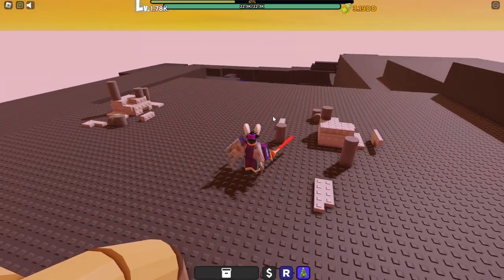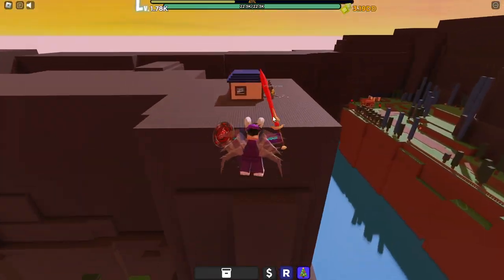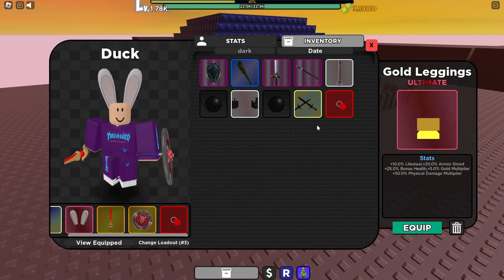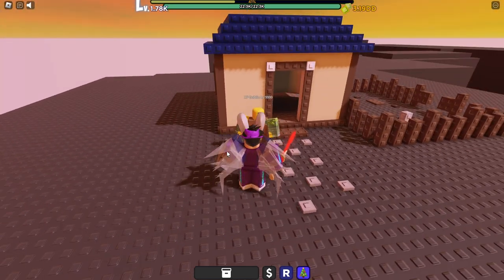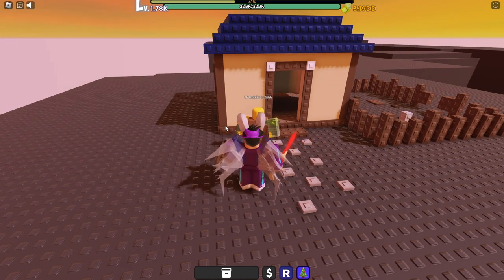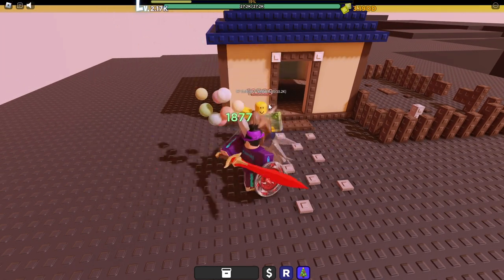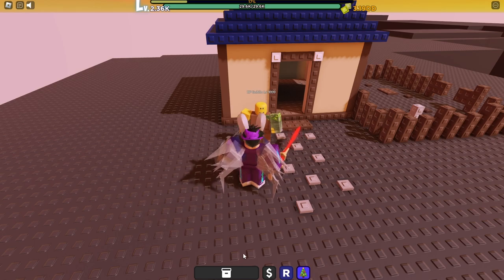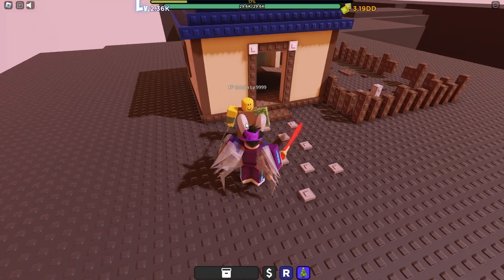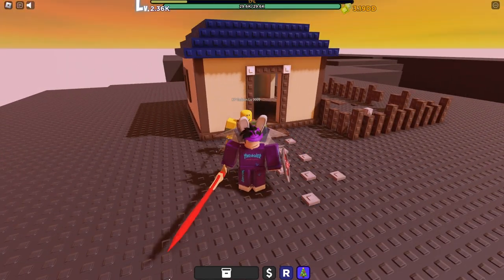With the Dark Fire Ring your attack gets plus 12,500 damage, which is really useful early game. Farm this goblin until you're level 10,000 — he's very easy to beat and you can one-shot him with the Dark Fire Ring, so keep doing that until you hit level 10,000.